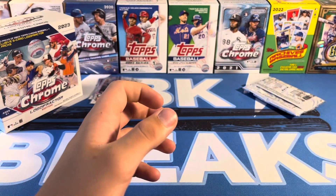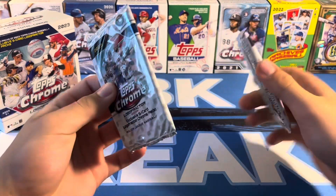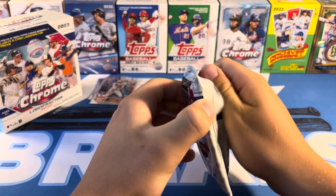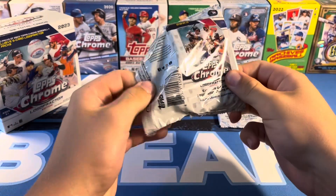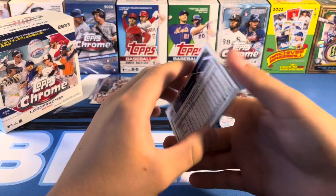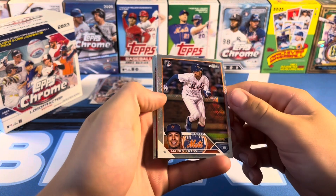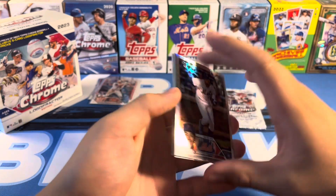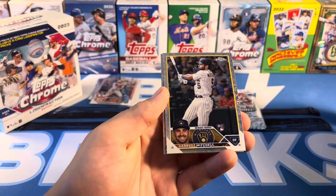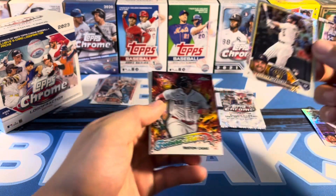Alright, time for the big packs. This one feels a bit thicker than this one, so I'll go with this one first. Let's see what we can get. First card is Mark Vientos — a little off-center, unfortunately. Second card, Garrett Mitchell. That's a nice one. Garrett Mitchell Logo Fractor, Future Stars as well.